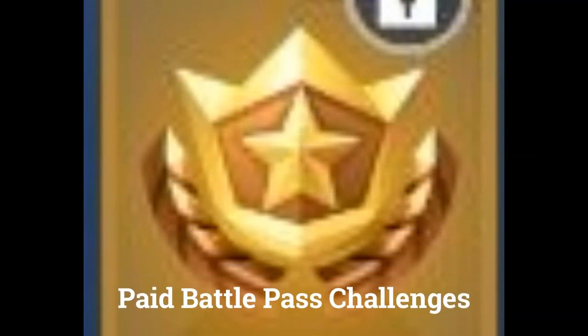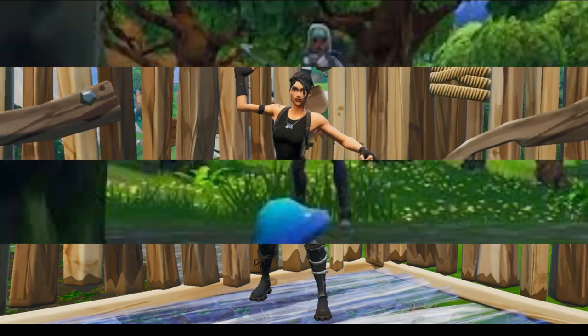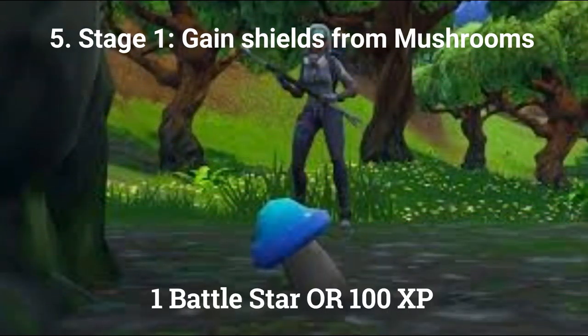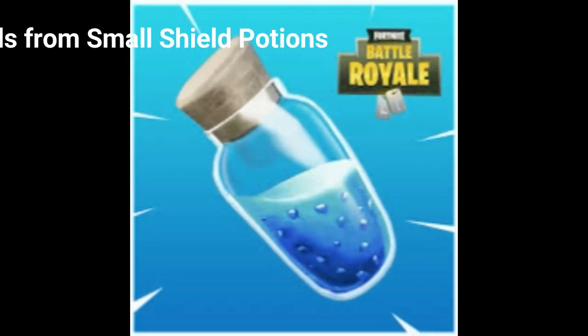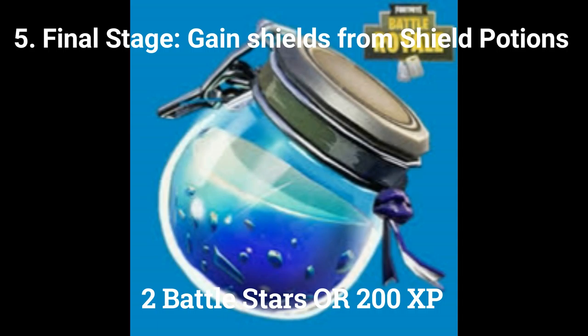The next 4 challenges are only for people that bought the paid battle pass. The fourth challenge is get 15 bounces in a single throw with the bouncy ball toy, worth 5 battle stars or 500 XP. The fifth is a stage challenge — the first stage is gain shield using mushrooms, worth 1 battle star or 100 XP. The second stage is gain shields using small shield potions, worth 2 battle stars or 200 XP. The final stage is gain shield from shield potions, also worth 2 battle stars or 200 XP.